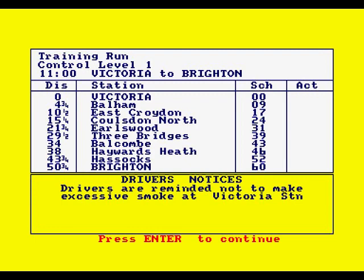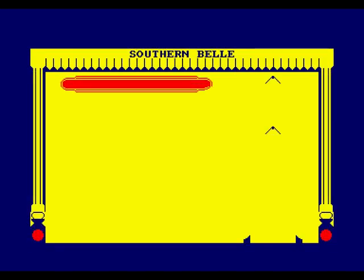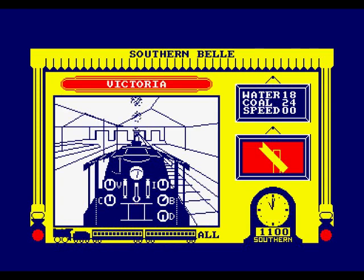I don't know how to drive a steam train so I'm going to put it on the simplest possible — regulate, cutoff and brake. Push one. Train run control level one, Victoria to Brighton. You've got to keep it on schedule. Victoria Station, Balham, East Croydon — I know that station very well being brought up from Croydon — and all the way to Brighton. Drivers are reminded not to make excessive smoke at Victoria Station.